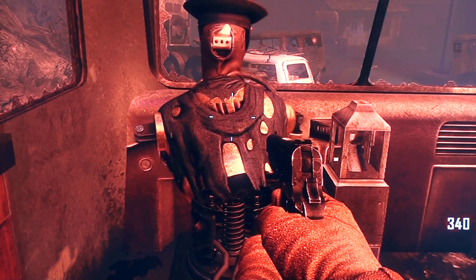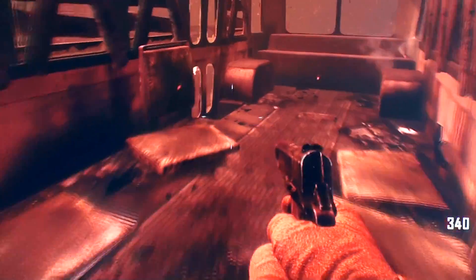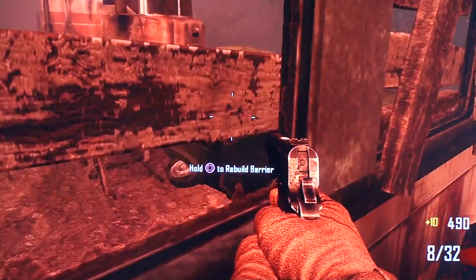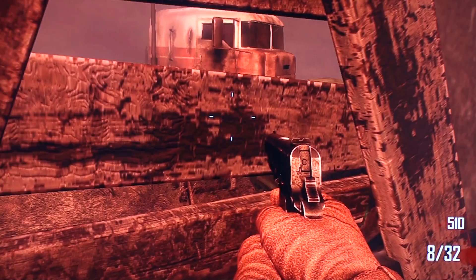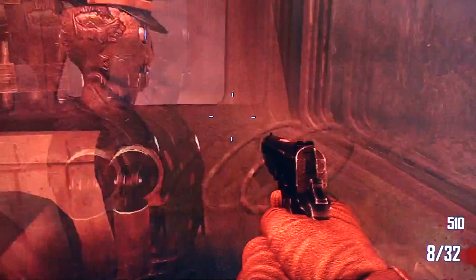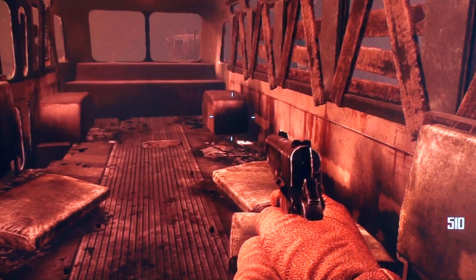Hey guys, this is Poing Gaming. Today I'm going to be showing you a glitch where you can basically have an invisible barrier. I guess just use it to your advantage — if you're playing on multiplayer, anyone behind you when you're using this invisible barrier will be safe, so they can kill all the zombies while you're just standing in this one certain spot that makes the zombies go around in circles.